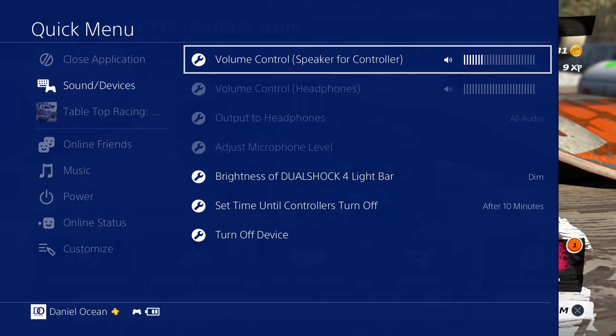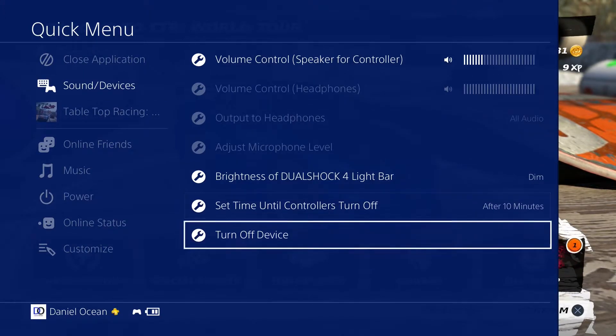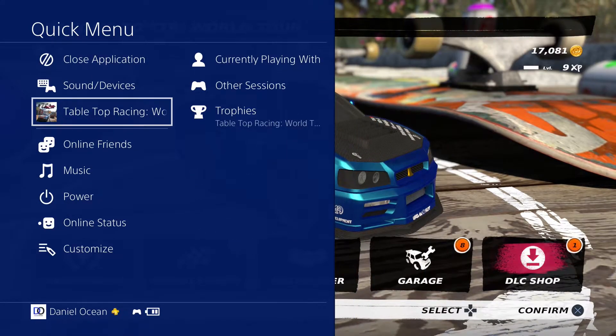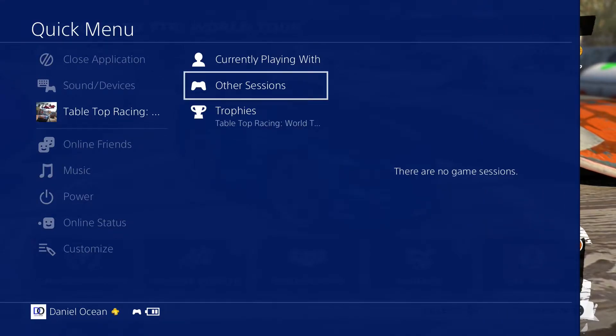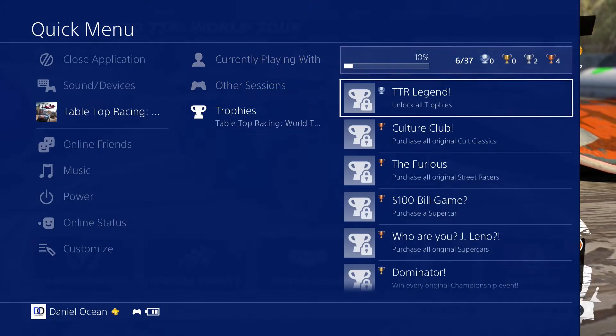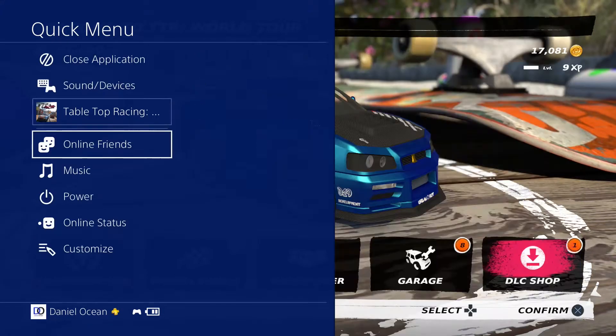Let's go through the quick menu items. At the top you have close application, then sound and devices — nothing new there. Going down you can see the currently playing game with other sessions, and then trophies. Trophies is a nice touch because you don't have to back out. If you select one of the trophies it will take you into the trophy menu, but if you hit circle you'll come right back into the quick menu.